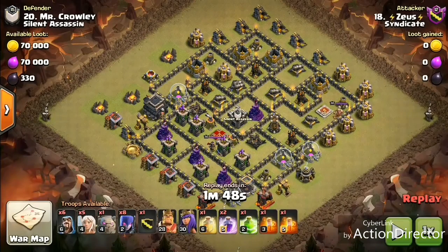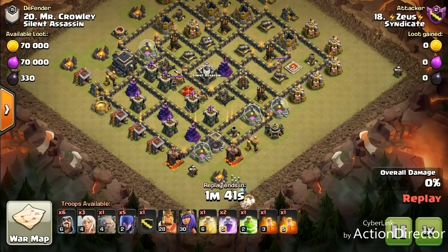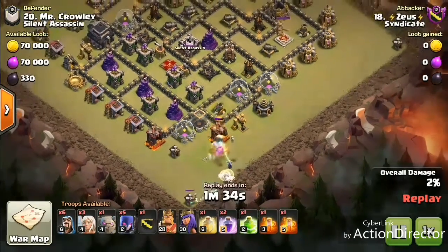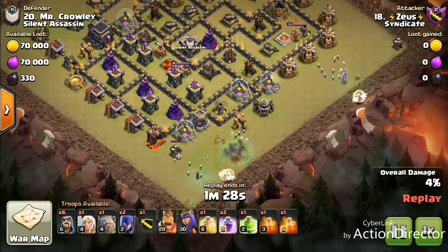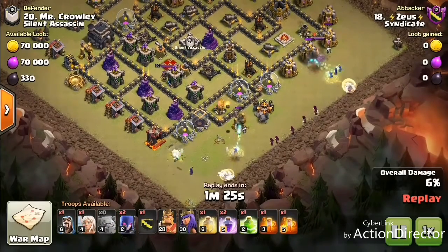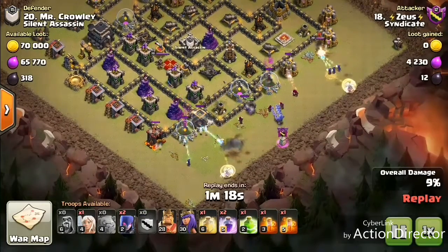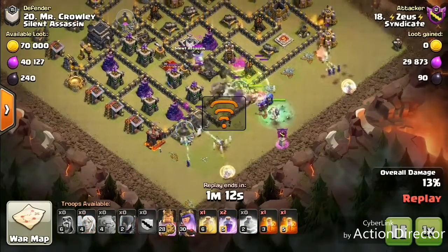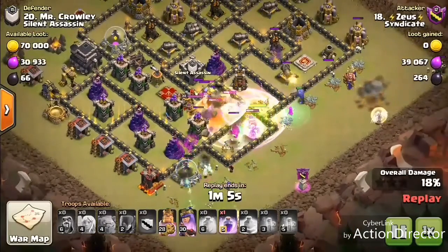Alright guys, getting into our next attack — we got Zeus going up against Mr. Crowley, and we're coming in with the Witch Slap here. To start off the Witch Slap, we have witches down in the southern part of the base with some healers behind them to keep them all at full health to go through that section of the base. We're gonna put down some more witches and healers on the more eastern side of the base over there — they're gonna go take care of that max level King, level 30, over there. We're gonna have the golem, the bowler, and some more witches with the heroes coming into the mid side of the base there, in between their two funnel points.